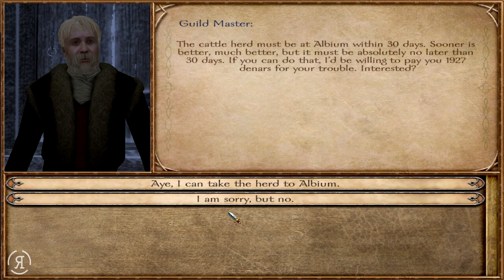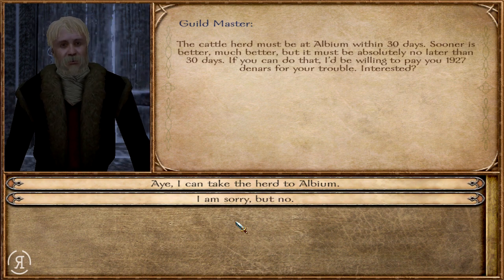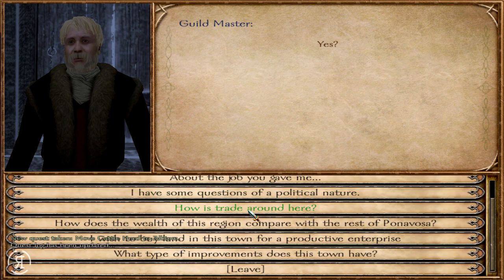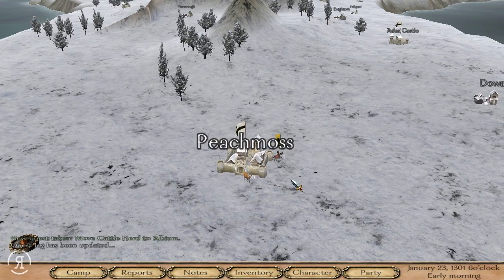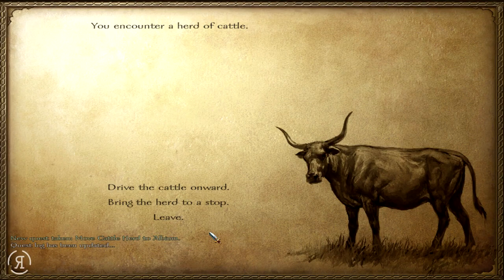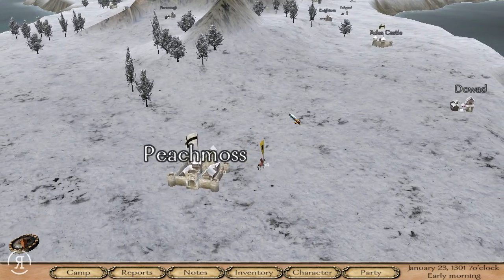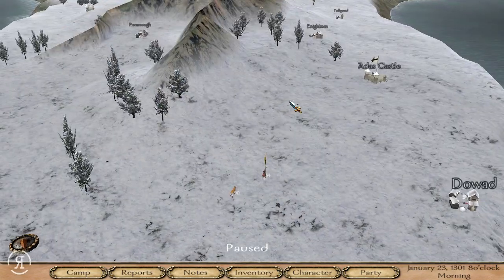Let's talk to the guild master and see what he has to offer. 'One of the merchants here is looking for a herdsman to take his cattle to the market at Albium. The cattle herd must be at Albium within 30 days - sooner is better, but no later than 30 days.' 1900 dinars - let's do it, why not! Let's just hope the herd actually follows us. We have to interact with it - 'Drive the cattle onward, please follow.' Yes! Okay, it's following - thank goodness.